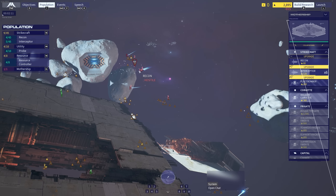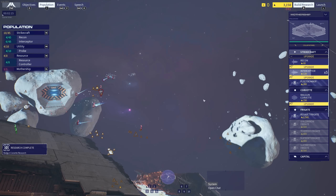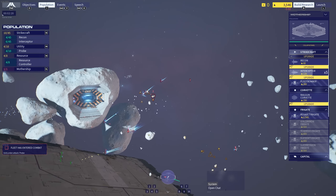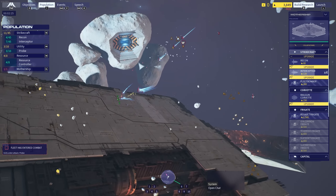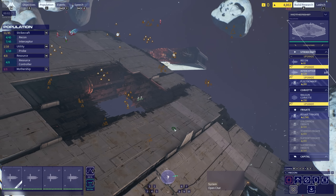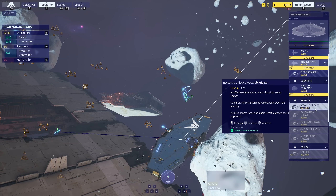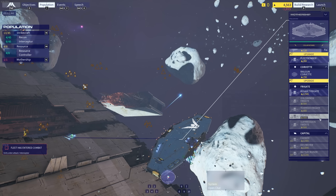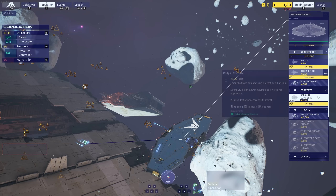The enemy ships are located at the red one, so their mothership must be somewhere in this general location over here. They've got resource collectors — maybe I should intercept their resource collectors early. And they're attacking my probes here. Not really much I can do about that. When in doubt, just put all the ships on defend the mothership. Assault frigate is the next one we're going to go for. So what I want to do is try to rush the capital ships. But then if he makes capital ships, he's going to rush for fleet bombers to try and swarm me.